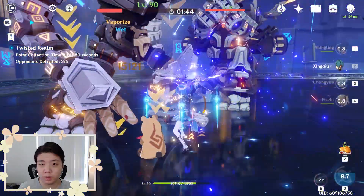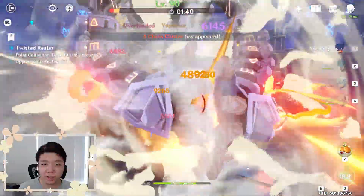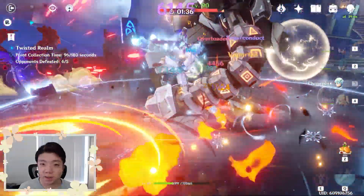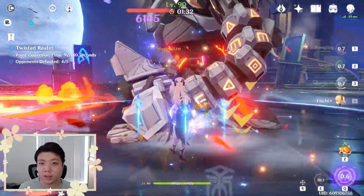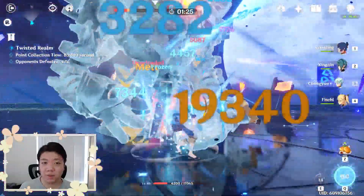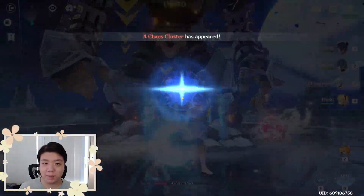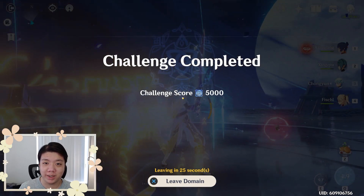Many people will tell you that internal cooldowns apply to applying elements and not directly to elemental reactions, but that's not entirely true. Elemental reactions do have an internal cooldown, but only when they apply to you, not to enemies. This means that if an enemy triggers an elemental reaction on your characters, a certain amount of time has to pass before that elemental reaction can be triggered again on the same character. This is to prevent multiple enemies from comboing on you with endless elemental reactions.